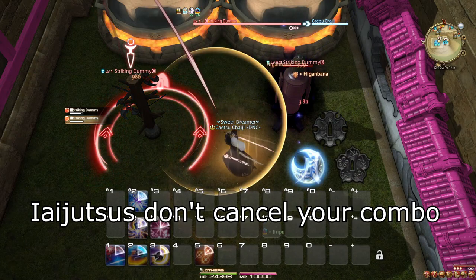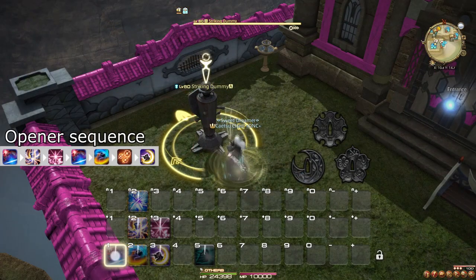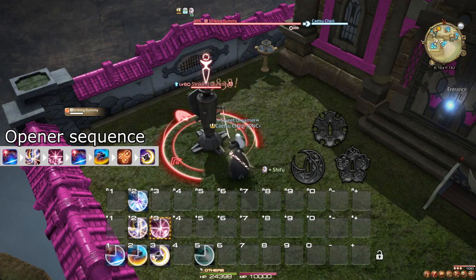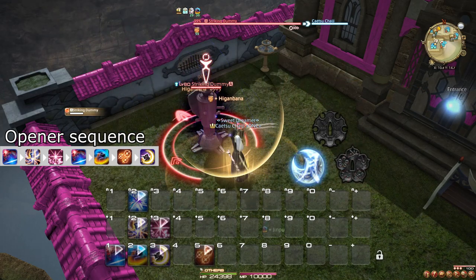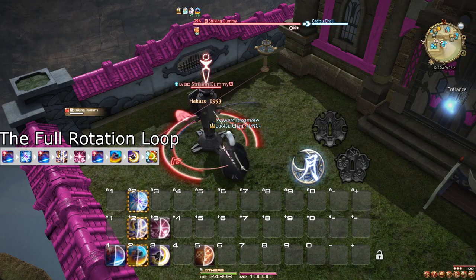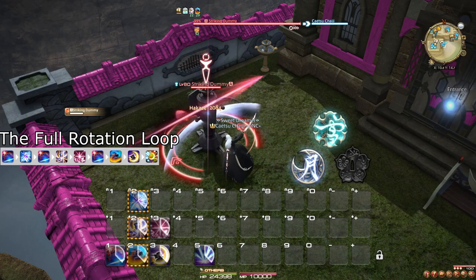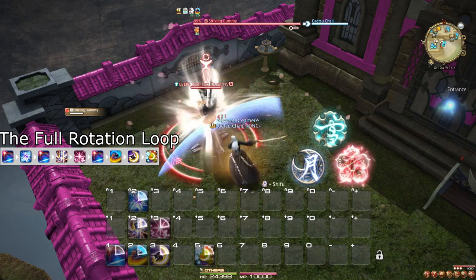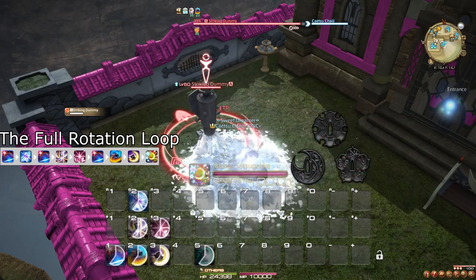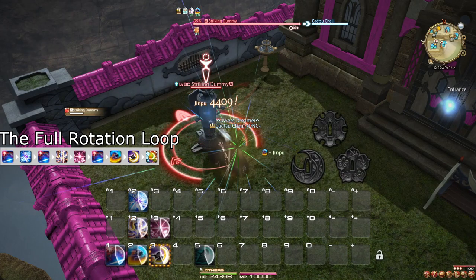Using Iaijutsu does not cancel your current combo, so your opener continues as follows: the five actions seen before — Hakase, Shifu, Kasha, Hakase, Jinpu — and then we use Higanbana, followed by Gekko to finish the combo. At this point, the best option to continue is Hakase, Yukikaze, since both of your buffs are recently applied. Essentially, the rotation loop is to cycle through the three combos in some order to make sure both buffs are running, and to never use a combo if you already have the Sen and won't be able to spend it in time.